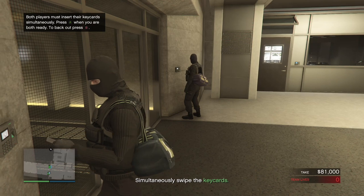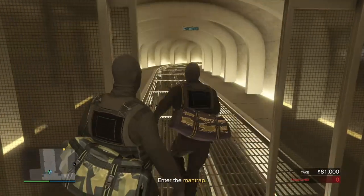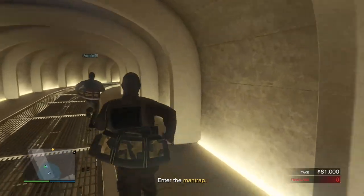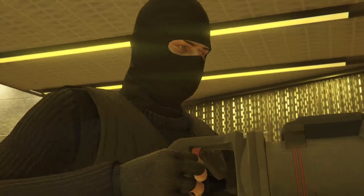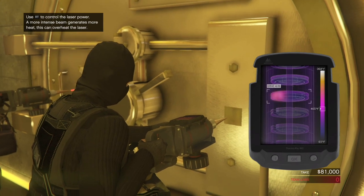After you take out the guards, go to the door and swipe your vault key card with your partner at the same time. Follow this pathway until you reach the vault door — there shouldn't be any enemies around so this part's really easy. Once you get to the vault door, drill through with the laser drills but remember to go slow to stop them from overheating.